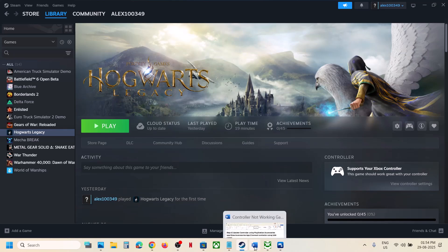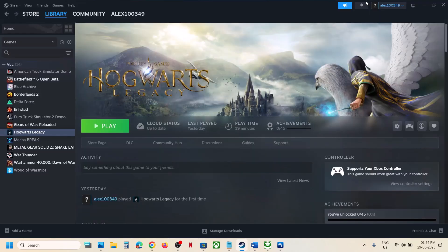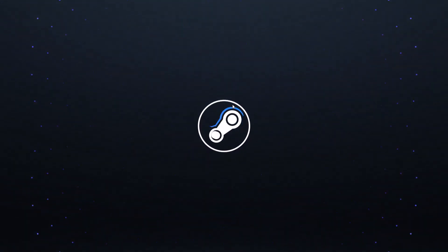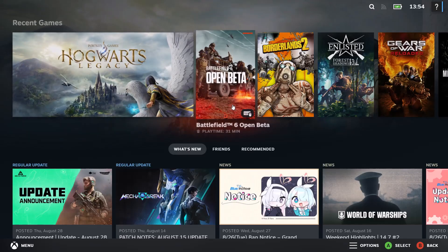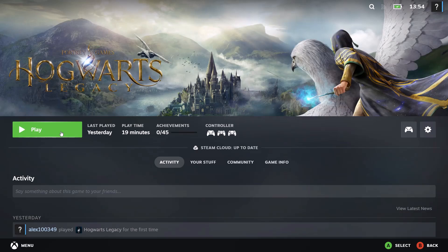If it's still not working, the next step is to launch Steam in Big Picture Mode. At the top right of Steam, you can see the Enter Big Picture Mode icon — click on it. Once Steam is in Big Picture Mode, find the game, click on it, launch the game from there, and check.